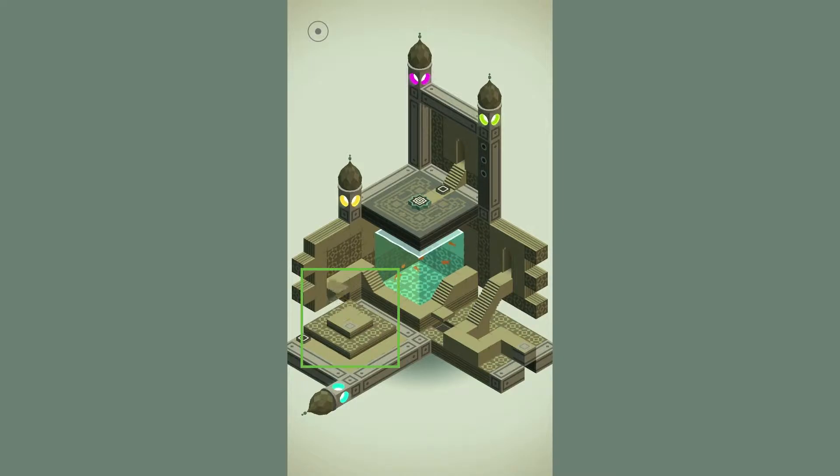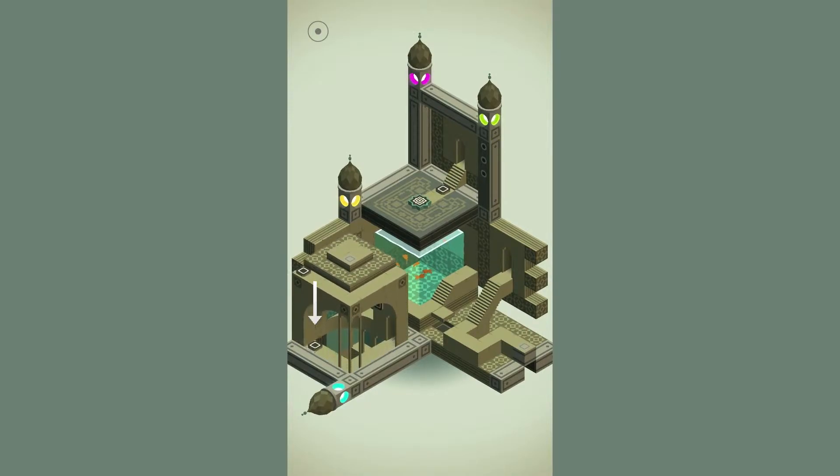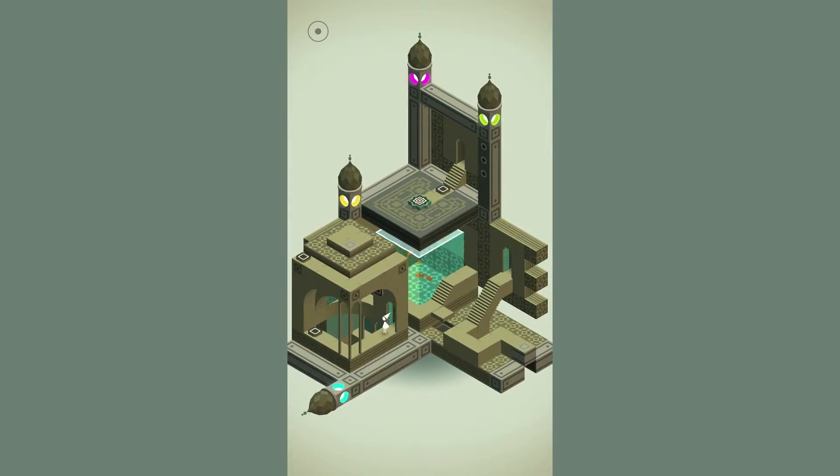Once you step through the door, the box will raise a new structure from its southwest section, and inside of it will be a button. Walk over and step on the button which will make the center of that structure rise up, revealing more stairs which lead to the button directly above you.